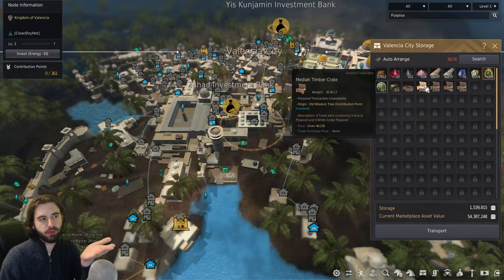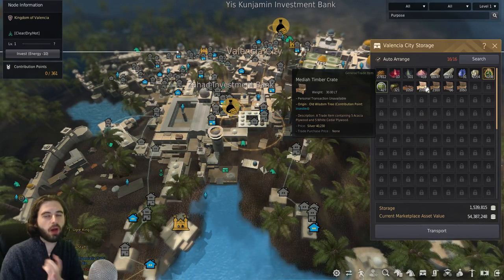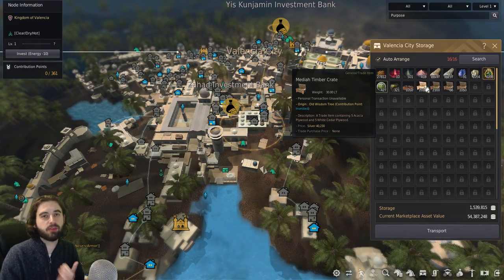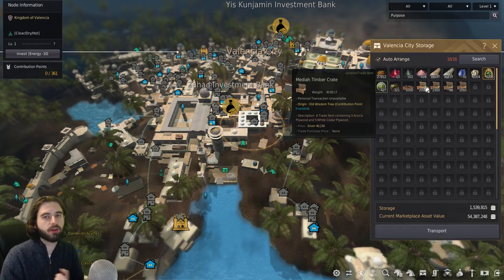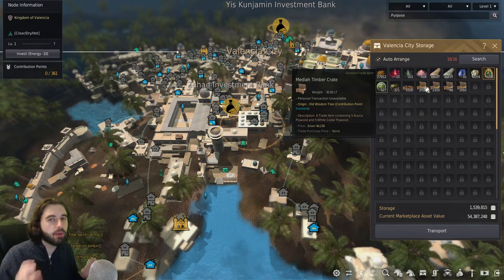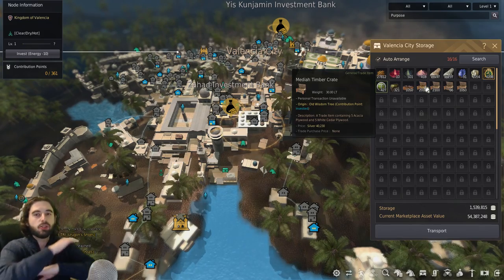It's the base value of the crate — so for example, this one's worth 40,230 — multiplied by the distance of the cities between each other. So for example, Grana to Valencia City is about a 113% scaling factor. You then have a bargain buff applied based on your trade level, which increases the value by anywhere from 5% to a lot of percent. And then there is a desert trade buff that applies exclusively in Valencia City after you reach Artisan 2 trading and complete a quest line. This 50% buff is huge — like you need this. There's no point in even doing trading until you get this buff, that's how important it is.